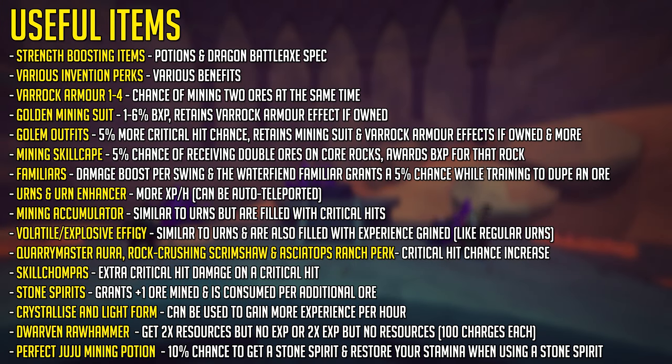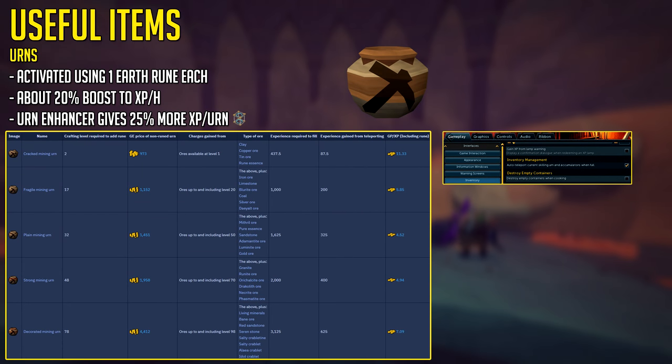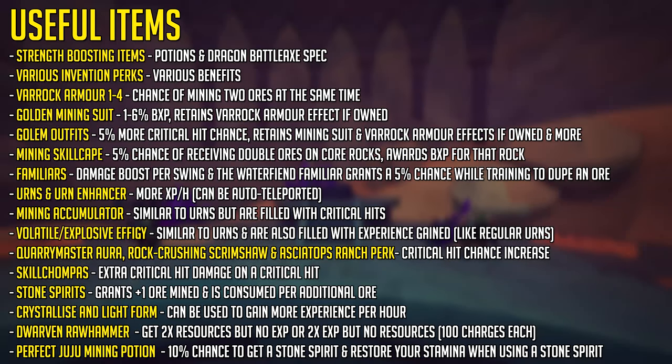Next up we have Mining Urns and the Urn Enhancer if you do have it from the Nomad's Elegy quest. These give you around a 20% boost in experience per hour overall, and these can be bought off the Grand Exchange and activated using an Earth Rune. If you are using Mining Urns, don't forget to auto-teleport them by choosing the option in your settings. Next up we have the Mining Accumulator, which is similar to Urns but filled with critical hits instead.